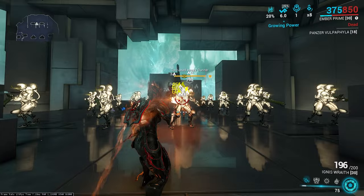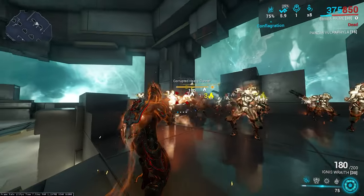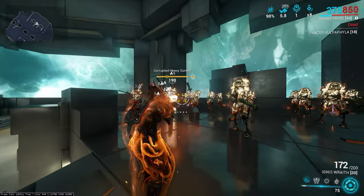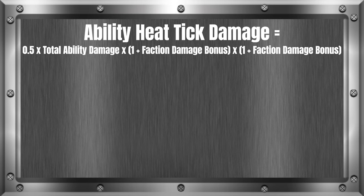Next up, we have the heat burn damage formula. Heat makes a burning status effect on an enemy. If it's from an ability, the heat tick is simply 50% of the ability's modified damage — you take the damage number and multiply it by 0.5, because 50% as a decimal is 0.5, and that is what the burn damage will be. Keep in mind things like Roar will apply twice here if it's on. For weapon burn damage, we need to follow the following formula.